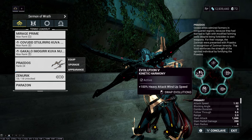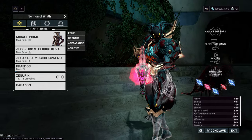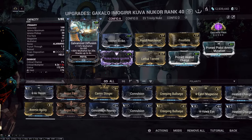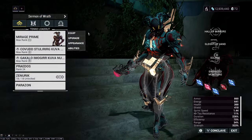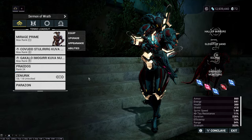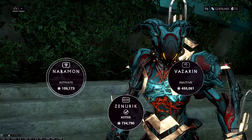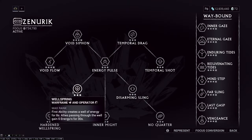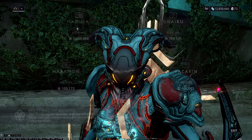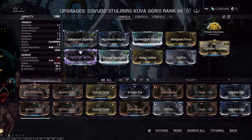Praedos is obviously for the parkour velocity and sprint speed, and then the secondary weapon ideally would have Amalgam Barrel Diffusion but I do not own the mod. It is not really needed so it doesn't really matter, but this is good enough. You use Xenaric because of Wellspring — you don't use anything else besides maxed out Wellspring just for energy regen at the start.